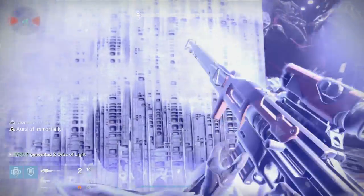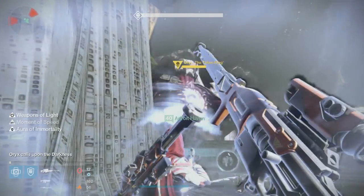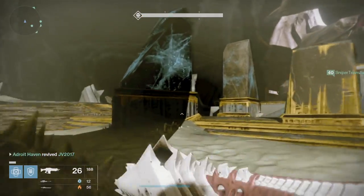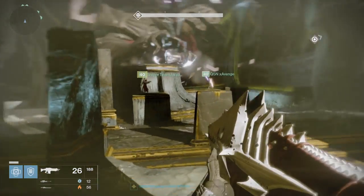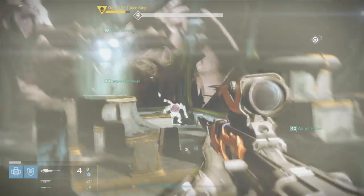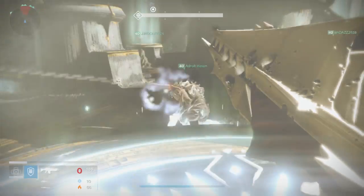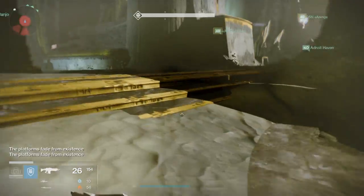Next is the group of four guardians responsible for platforms. They have to activate the platforms, step on them in a certain order, and also detonate their corrupted light. The one platform with the brand hanging up in the air does not need to step on their platform — just like with the Daughters, they are on ogre duty, but they still need to detonate their light. The final person is on ad control and ogre duty. This is the least intensive role in this encounter.